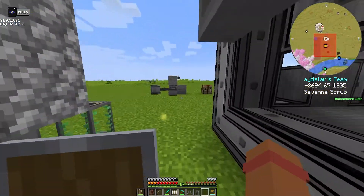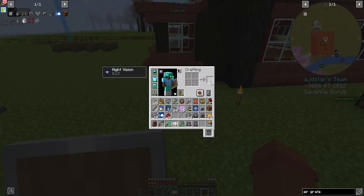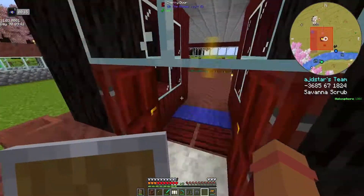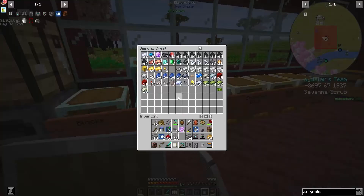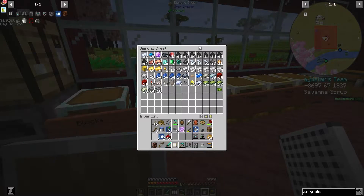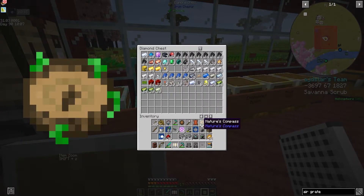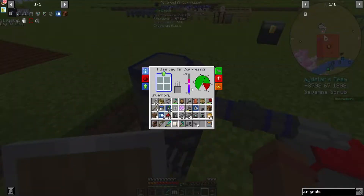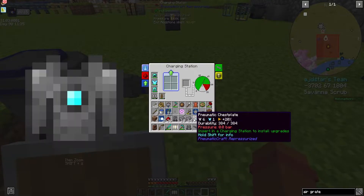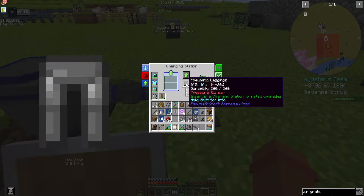I'm pretty sure heat sinks are supposed to go underneath. I'm also going to make an air grate tube, which just takes a regular pressure tube that we have in our inventory. And I'm going to add energy upgrades. We can start adding upgrades as well, but the main thing I want to do is start charging it up.